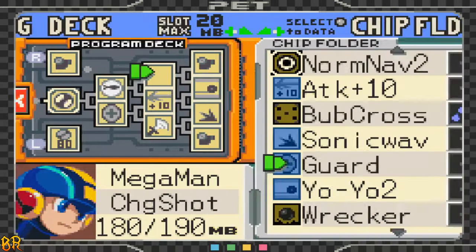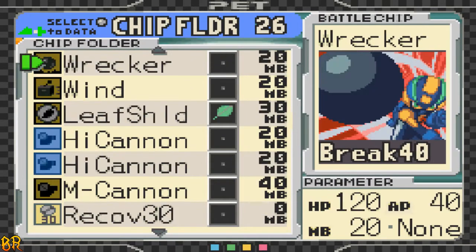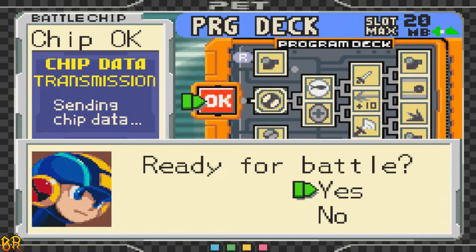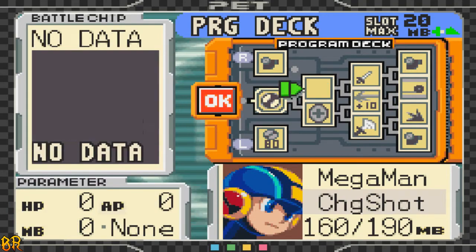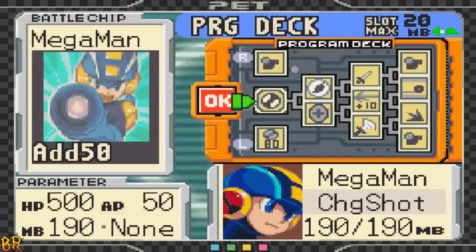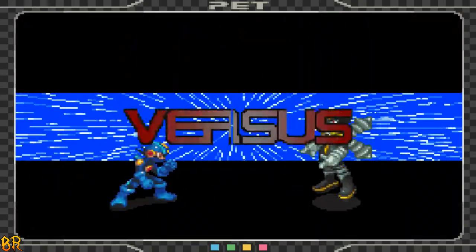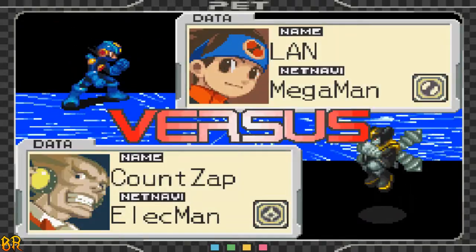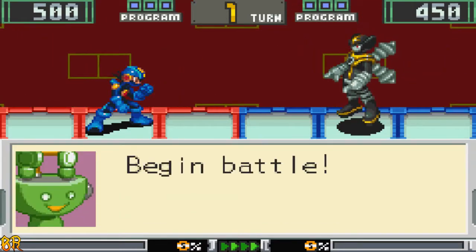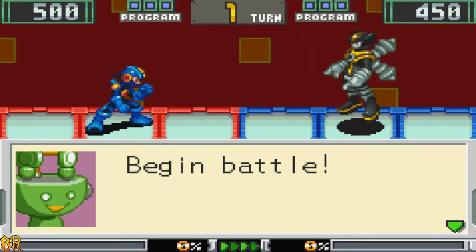I'm gonna go out and put the Sword back in. Actually — Bubble Wrap out, Leaf Shield in. Leaf Shield is the same as Bubble Wrap, only wood element, so that's actually pretty good. So in one go, I'm facing the boss of the Water Tournament, Fire Tournament, and now Electric Tournament. All I'm missing is the Wood Tournament and then I'm set.